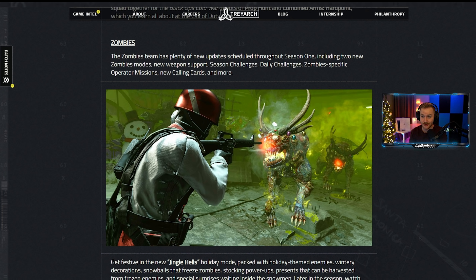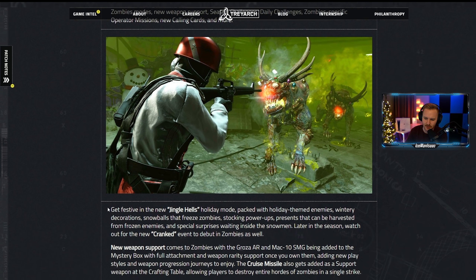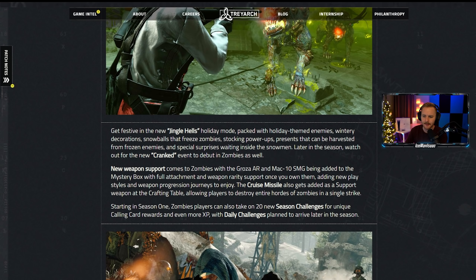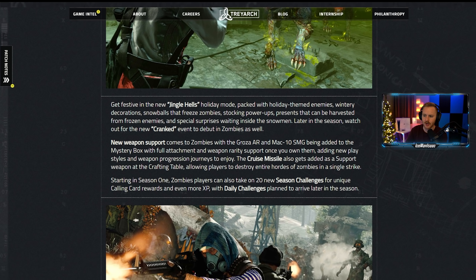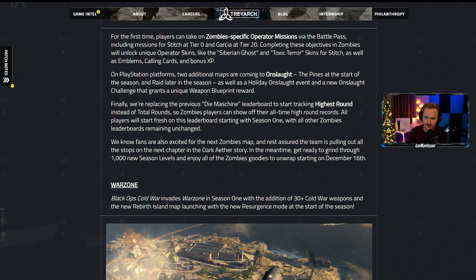You're going to see Raid, the Mall Prop Hunt, Nuketown 24/7 Holiday, and a new map called The Pines. One really unfortunate thing for zombies players: your zombies customization won't transfer over to Warzone. Zombie camos, zombie charms, and zombie calling cards are not accessible. So if you grinded Dark Aether, you're not going to be able to use it in Warzone.